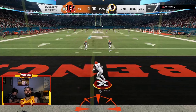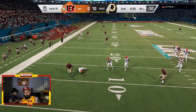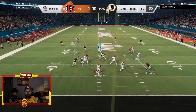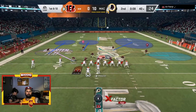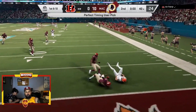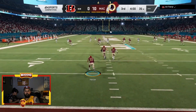Jan Stenerud adds three points as we go to halftime - the NFL 100 All-Time team up 10 to nothing. Thirty-six seconds left - let's see what the offense wants to do. They want to try to get some points deep, but Reggie White - the Secretary of Defense - imposes his will once again. Ted Hendrix comes on the blitz, and Cam Newton just throws it deep but it falls incomplete. The clock runs down and we head to the second half.